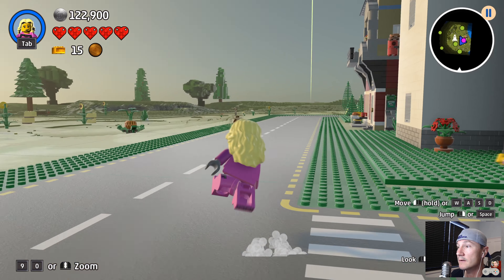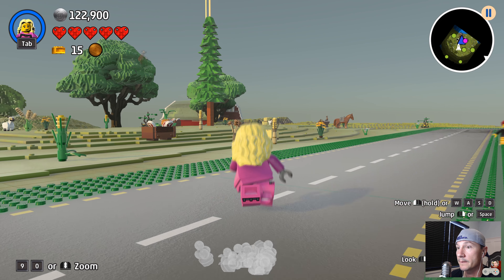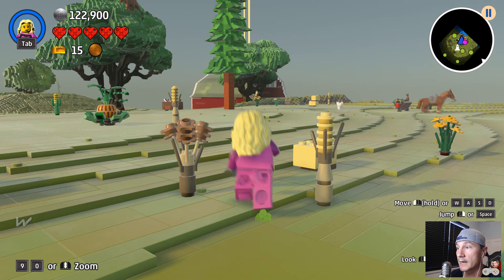Let's see if there's any gold bricks anywhere and try to get one really quick, then we're gonna head back to the ivory tower. There are some yellow beacons — probably some gold bricks over there. Let's go check it out.